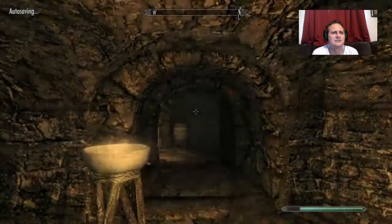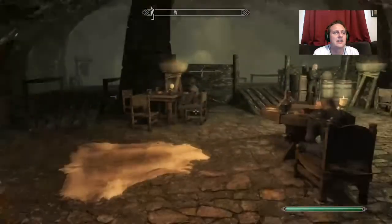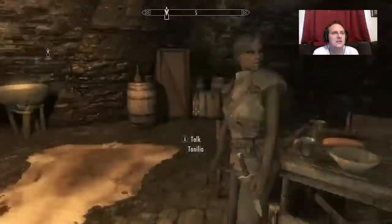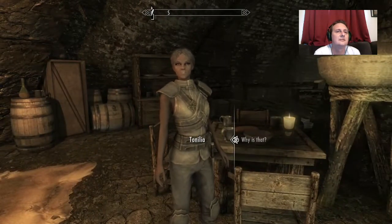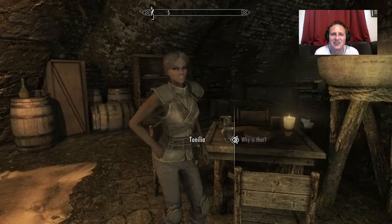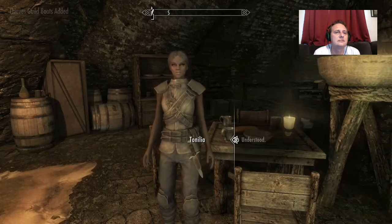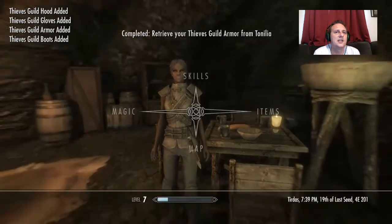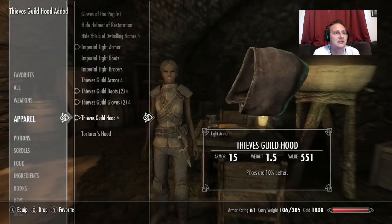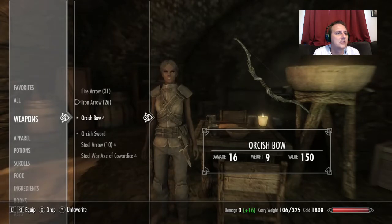'Since Brynjolf assures me you'll be nothing but a benefit to us, you're in. Welcome to the Thieves Guild — I'm expecting you to make us a lot of coin.' You can talk with Delvin Mallory and Vex for jobs. We just got a full set of Thieves Guild stuff — the extra pieces we stole are bonus. Let's put on our Thieves Guild hood — prices are better — and Thieves Guild armor for carrying capacity. I'm gonna save up the fire arrows and run through these steel arrows.